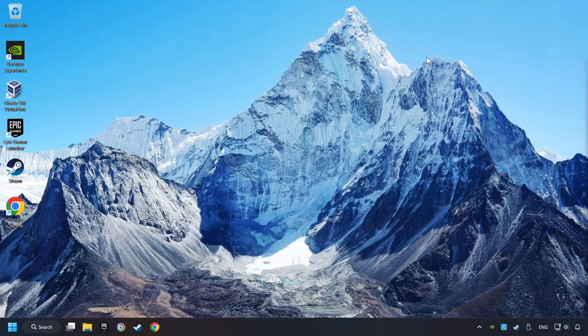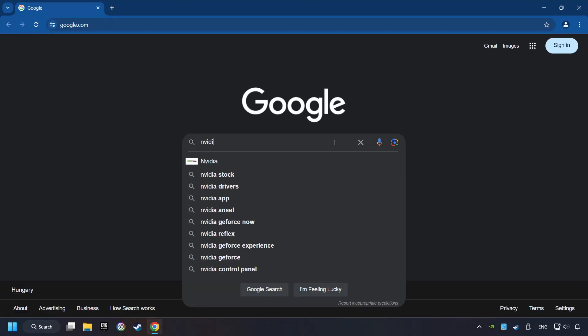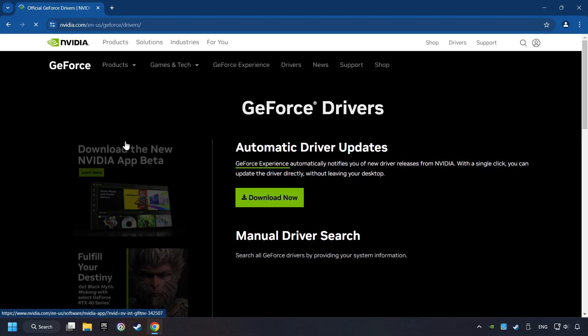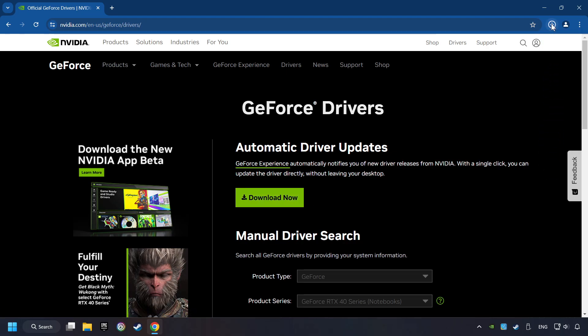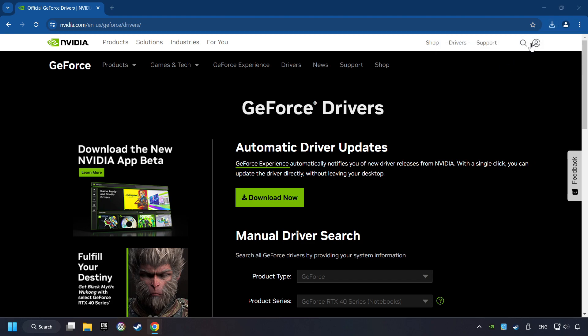This method is not always sufficient. If the problem hasn't been solved yet, download the latest driver from the internet. Open a web browser and type in the model of your graphics card. In the description, you can find links to download drivers for all sorts of video cards. Download the driver — I have an NVIDIA graphics card. Click the Download Now button and wait until it downloads, then start the installer.